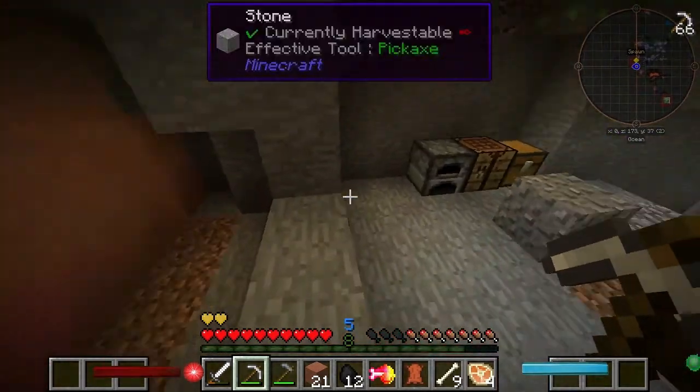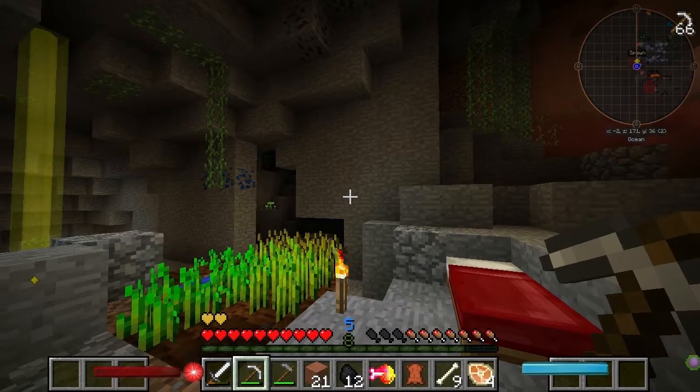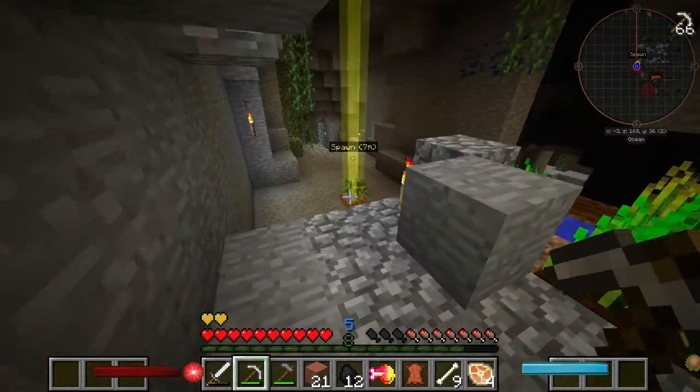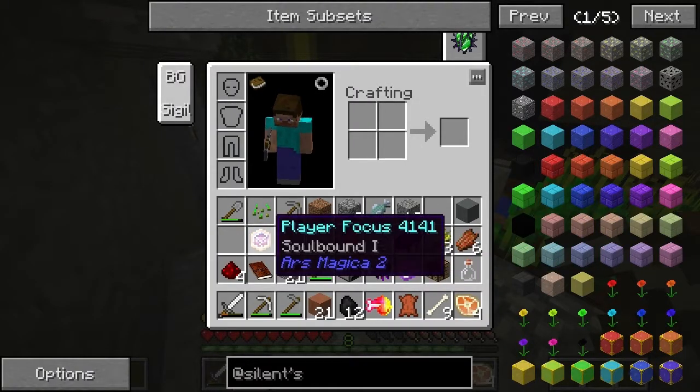Obviously Thorncraft's in the pack, and there's a lot of cool stuff in here. As you can see by the overlay, we've got Ars Magica 2 — it is version 1.7.10. Thematically what I'm going to do is... everything is based around this player focus thing.